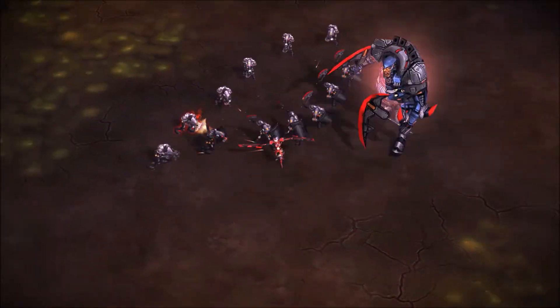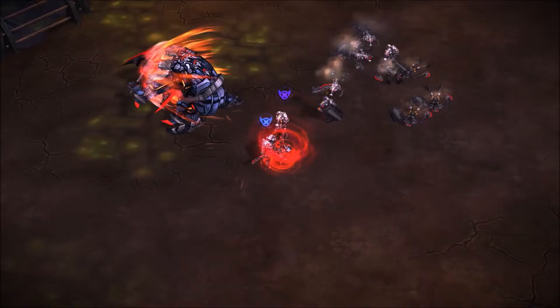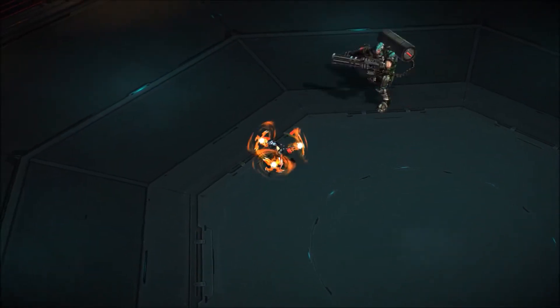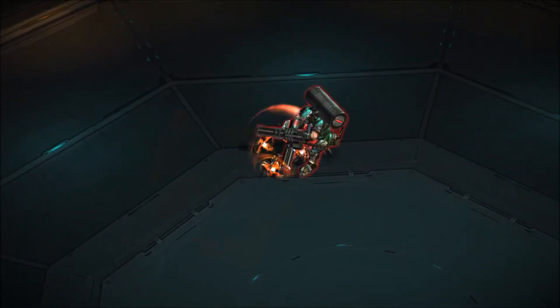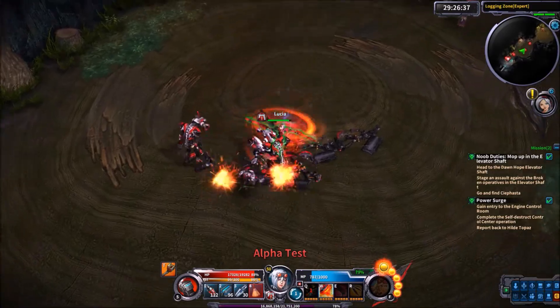In PvE, her skillset makes her ideal for thinning out enemy mobs. While she does lack defensive stats, this can be countered with some well-timed dodge rolls and use of her shield ability. Or, you know, you can just go full glass cannon. Your choice.